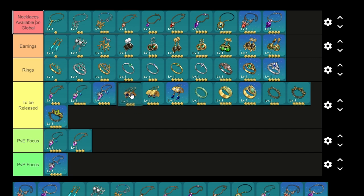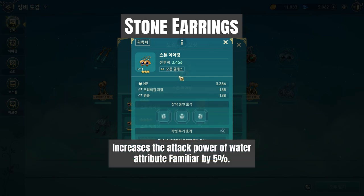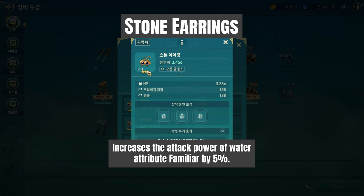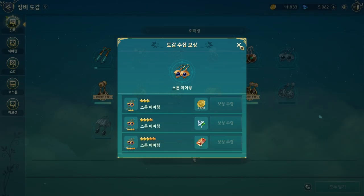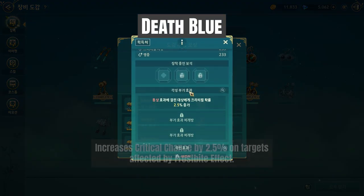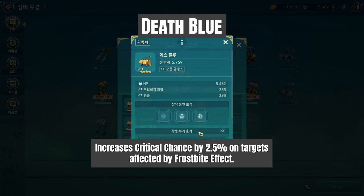We have the Stone Earrings, the Death Blue, and the Goddess Bless. The Stone Earrings increase the attack power of water attribute familiars by five percent. The Death Blue — the four-star one — increases critical chance by 2.5% on targets affected by the frostbite effect. That's good.